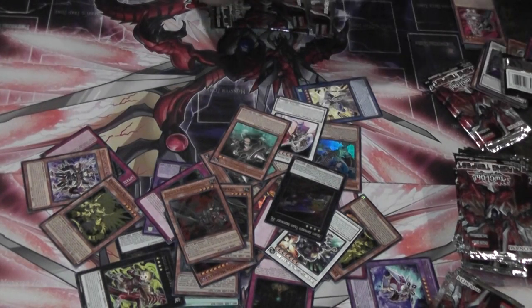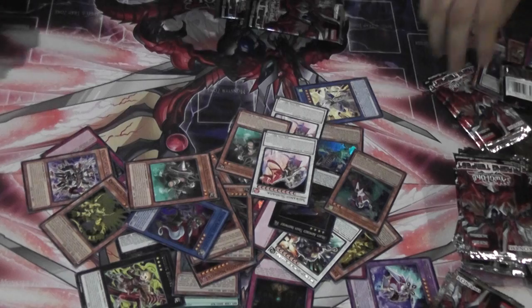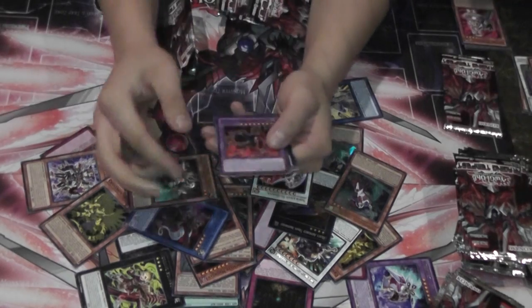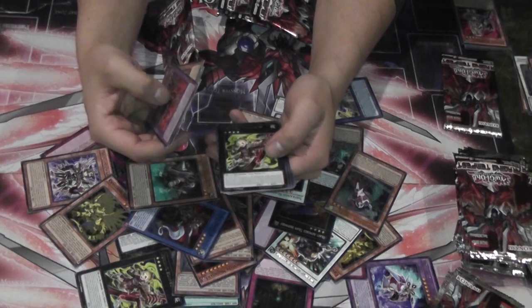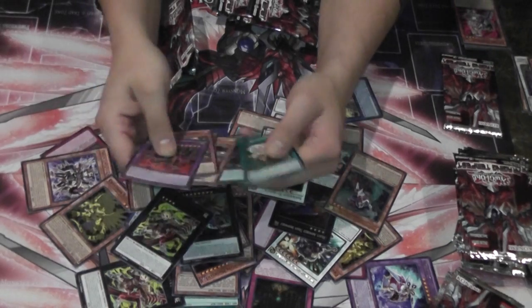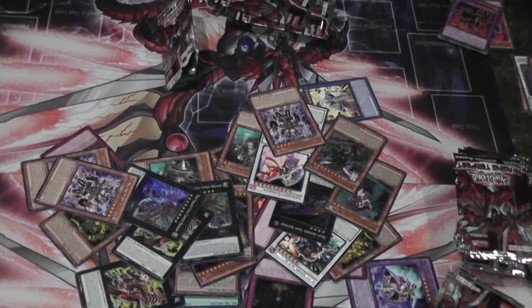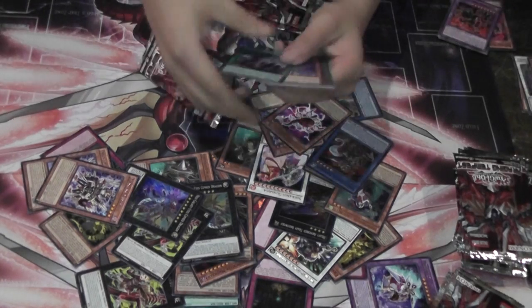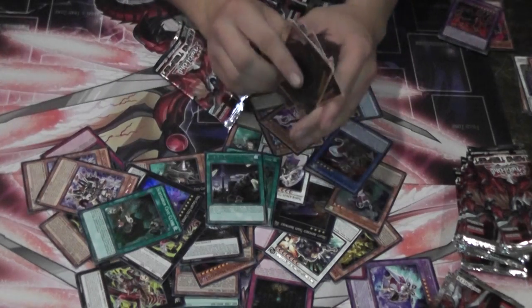I don't usually do openings, but I thought this time around it'd be cool to open. Oh, Wind Witch — we got the Wind Witch. That New Ancient Gear Fusion. We got a Zoodiac Borbaro, and we got another Neo Galaxy Eyes. The Draco cards. The Cyber Angel. What is it? Subterror Cave Clash — yep, there's one in there.